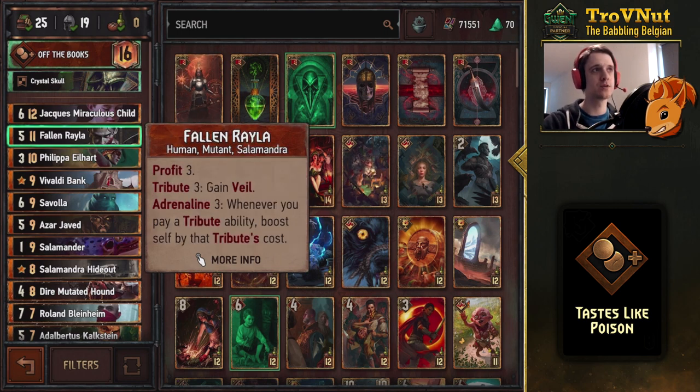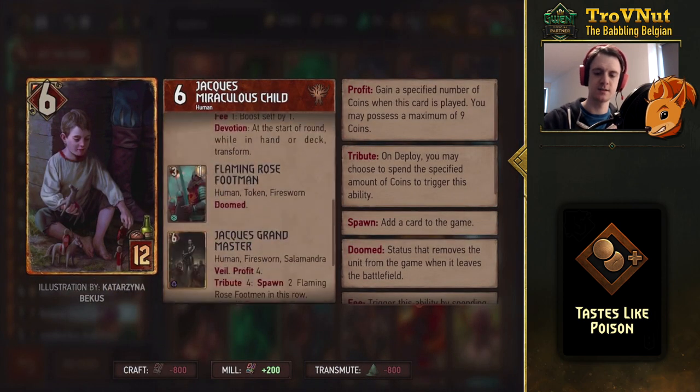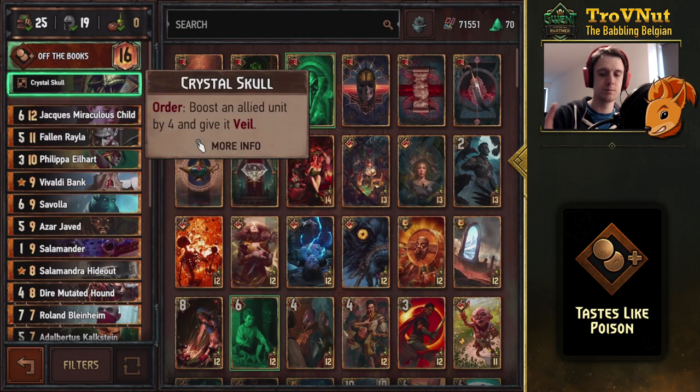Fallen Rayla has three profit and a tribute that gives her veil, but if she's your fourth card when you play her, you immediately trigger that ability and boost herself by the tribute cost spent. After that, she boosts herself every time you pay a tribute ability — very strong in combination with Savola, Azar Javed, and the Salamander. Jacques at the very end is a four-tribute card giving you an extra coin and two Fire Sworn Zealots. In a devotion deck, you get the Flaming Rose Footman instead, so that's 12-13 points in one go.